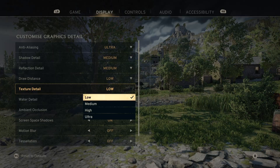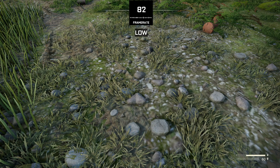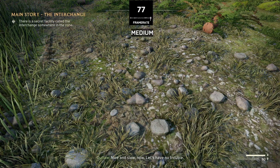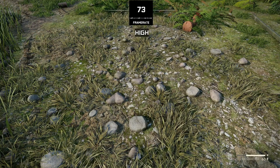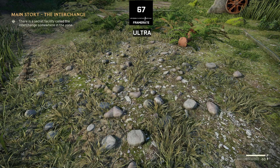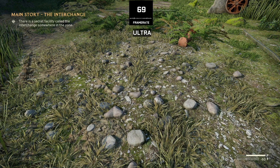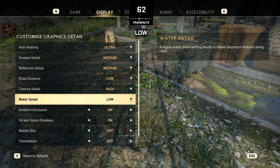Next is texture quality, which determines the detailing you will see on surfaces and objects throughout the game. This setting is simple because it does not likely affect performance but instead the VRAM utilization of your GPU. Go as high as your VRAM can allow — there is a clear improvement in graphics with each preset and low looks the worst. If you have 6 GB or more VRAM you can easily go with ultra textures.